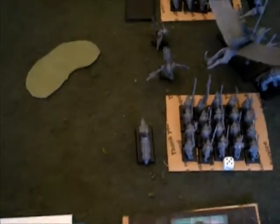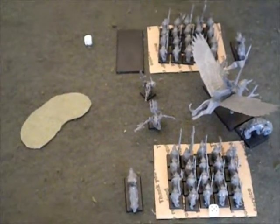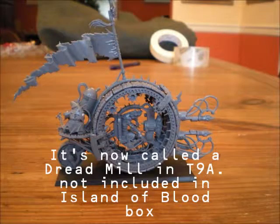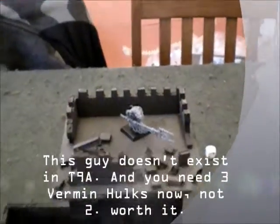And each one of those has weapons teams — a globe launcher and a naphtha thrower. That's what this bad boy is. And a Doom Wheel — an invisible Doom Wheel. I just got it, Christmas acquisition. And there's a rat up in the tower just sort of watching this.